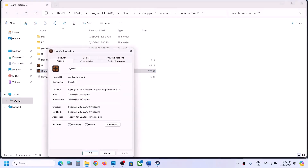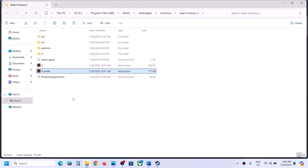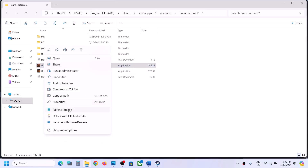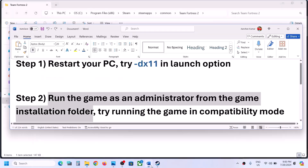If putting a check on all those boxes still doesn't work, remove all the checks from the boxes, hit Apply, click OK. Do the same thing with the first .exe file — go to Properties and uncheck all the boxes, hit Apply, click OK. Then follow the next step.